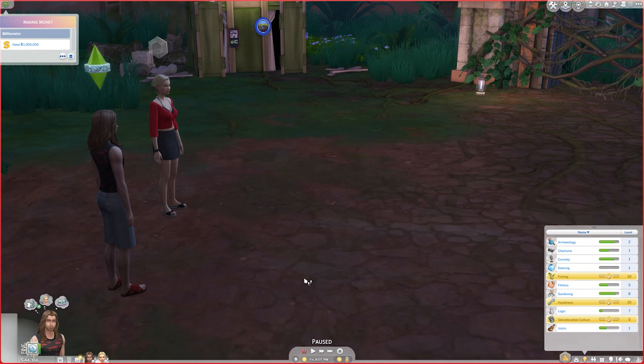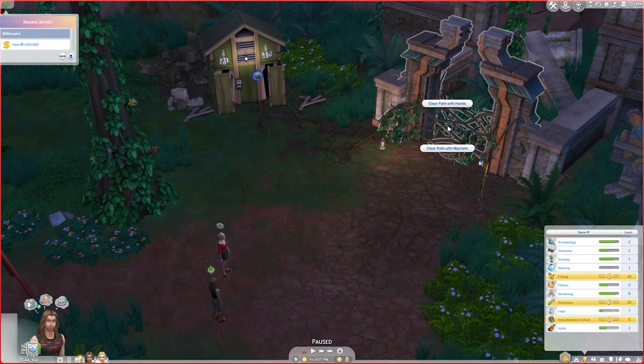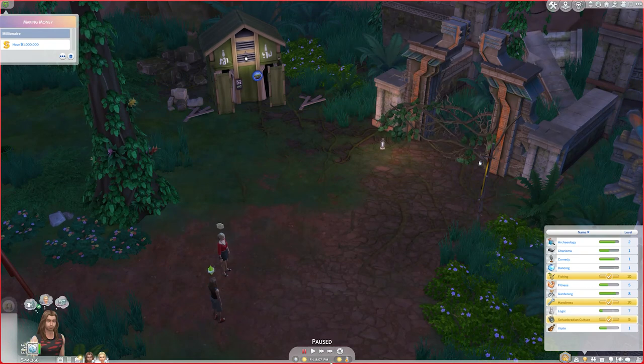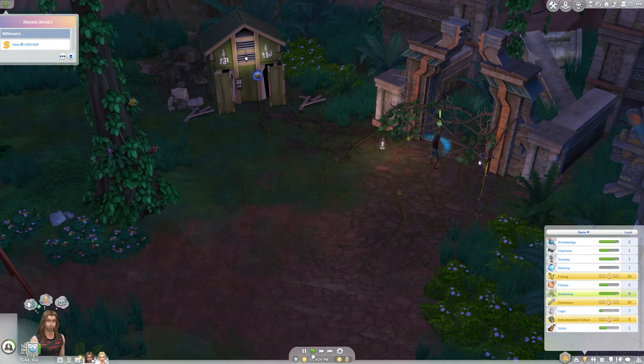Rex bought some more things off the table after the storm ended. I'm going to have him clear the path with hands because his gardening is pretty high, which is a good skill for that. Serena successfully used Scrubberoo and is now playing chess — there are no piles for her to look through, so that's not helpful. I divvied up the supplies between the two of them, and I'll mainly have Rex focus on the jungle exploration.